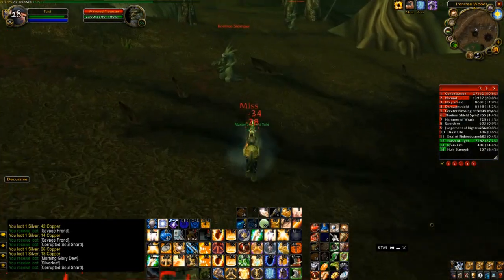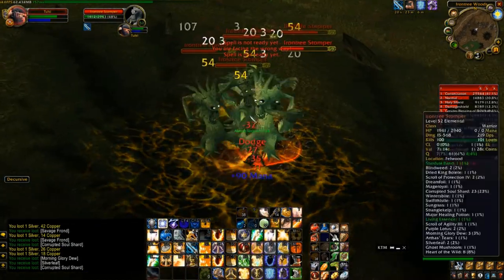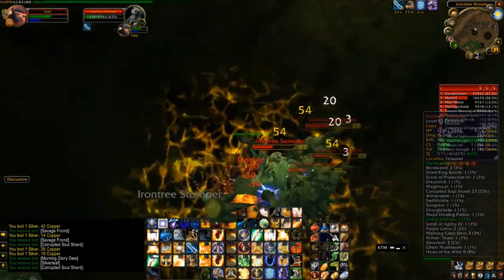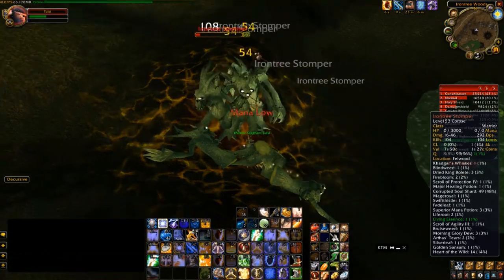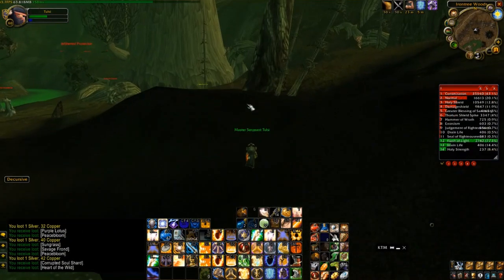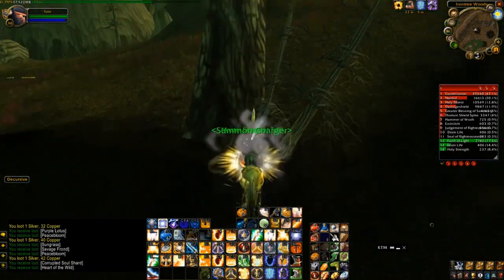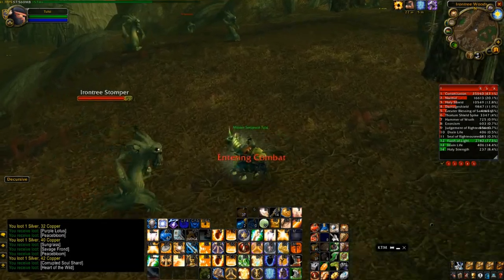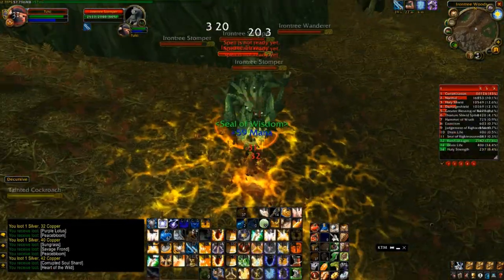Here I'm just gathering about five of these things. This is one of the easiest spots to AoE farm. These are like level 52, so you could probably start doing this at around level 50. The gear I'm wearing is pretty much just maximizing spell power to do more damage with my Consecrate, which is about 43% of my DPS. Holy Shield is 13%. Definitely just stack as much spell damage as possible when you're AoE farming.